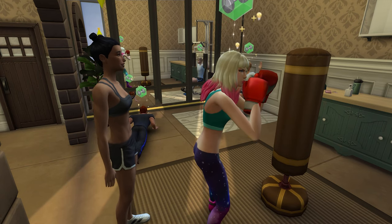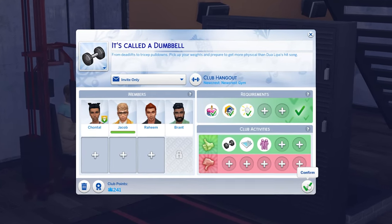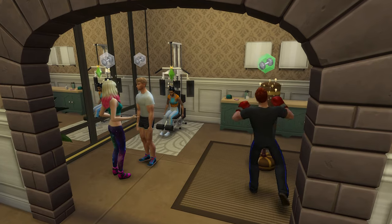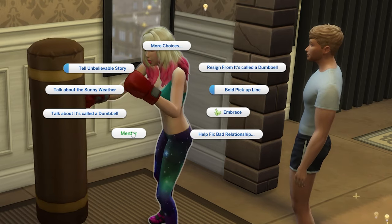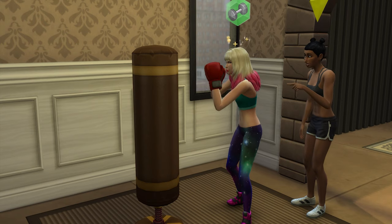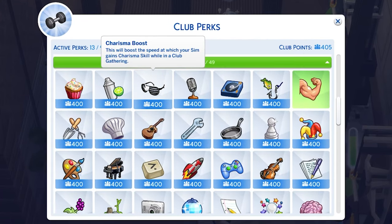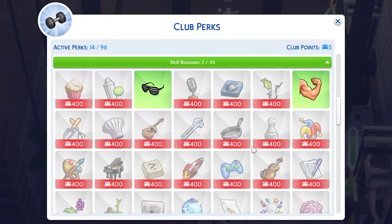If you have the Get Together Expansion Pack, you can create or join a fitness-related club that has working out as one of the club activities, and use this feature to have gatherings that allow you to mentor other Sims easily. You can also use points to purchase club skill bonuses in fitness and even charisma, which will make training those skills much faster during club gatherings.